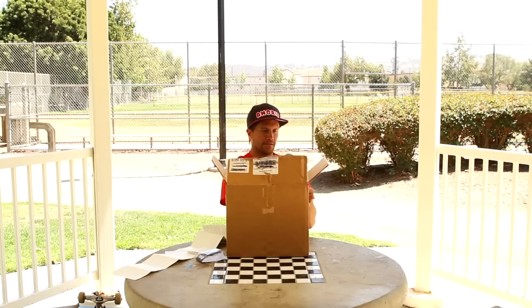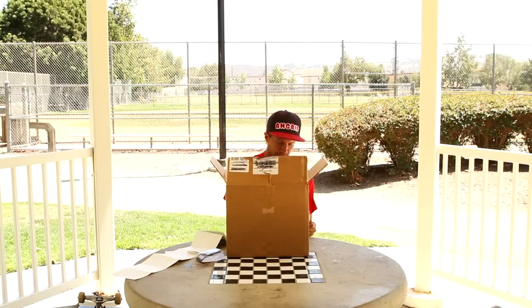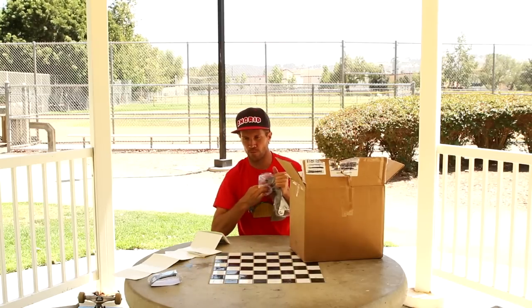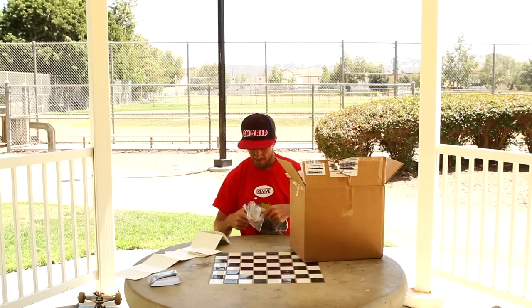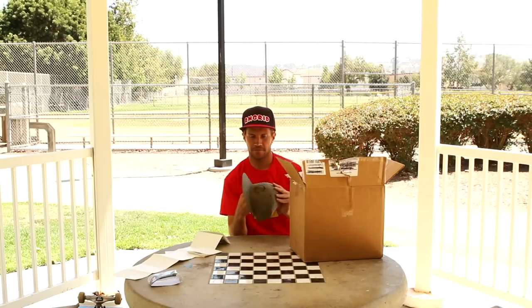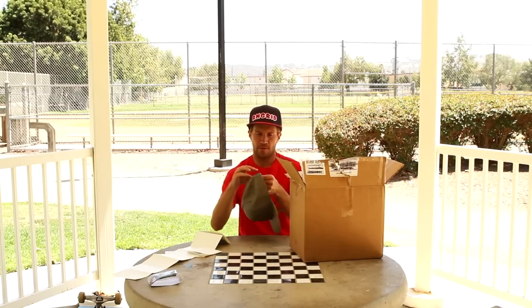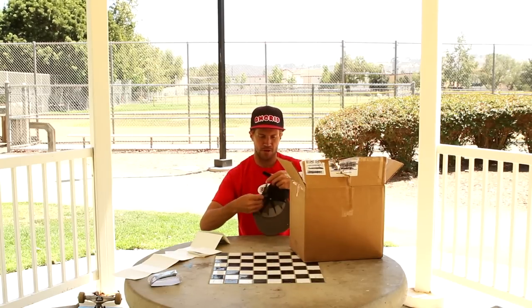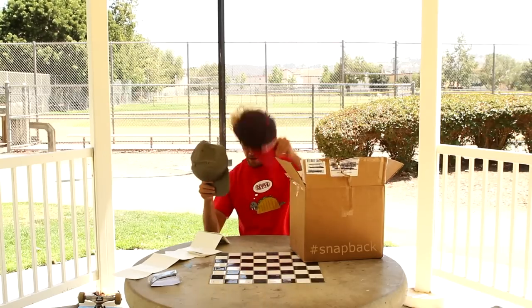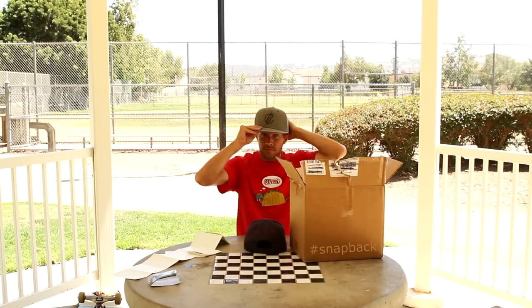We got a new Forrest hat. Let me try this on because I like hats. This is a gray hat with a flash logo. Let me make it tighter because I got a small head. Snap back. There you go. New hat.